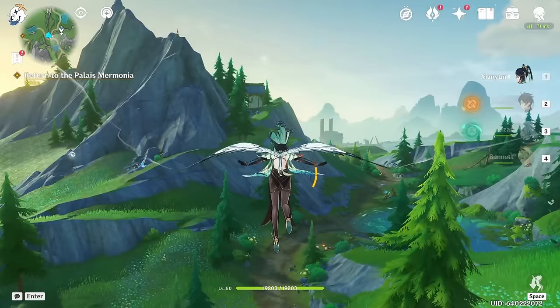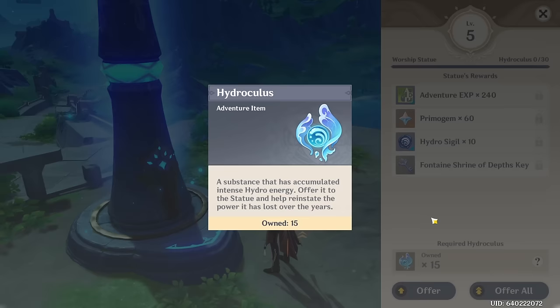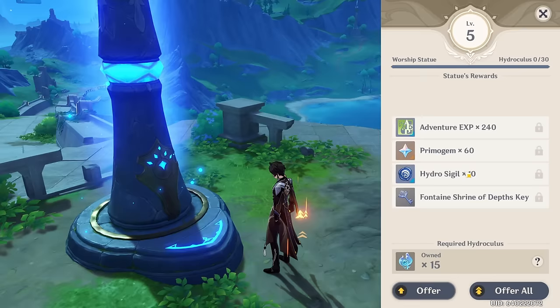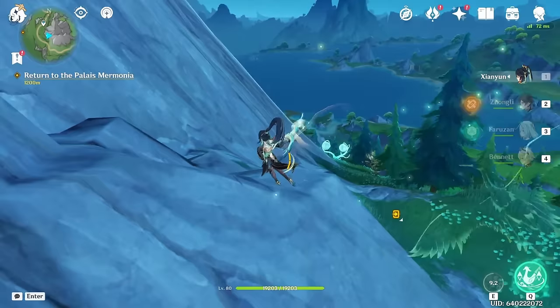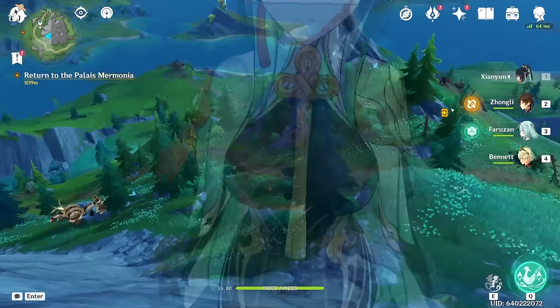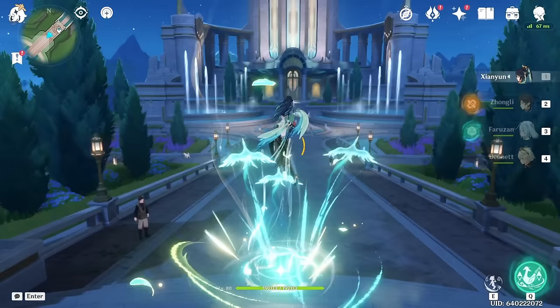Another thing you can do while exploring is collect oculi and put them into your Statues of Seven. These will give you rewards, and one of those rewards is primogems. So yeah, collecting oculi is very nice. And another thing you get while exploring and collecting chests — you get tokens for each region. These tokens can be put into their own tree or statue to gain more rewards. For example, there's a fountain in Fontaine that you can get rewards from.